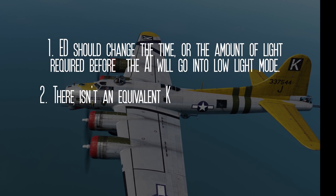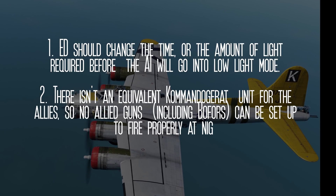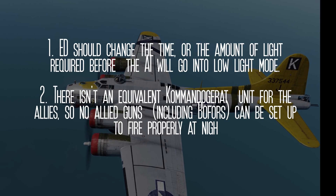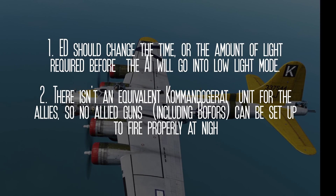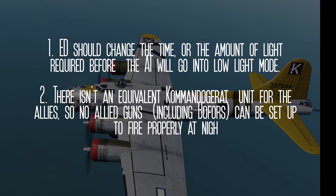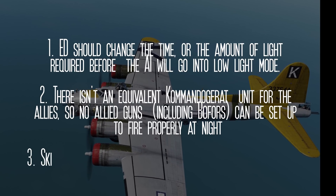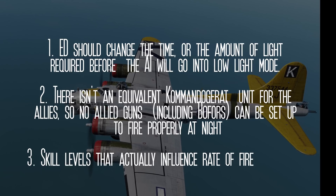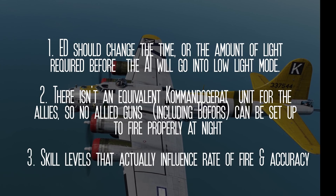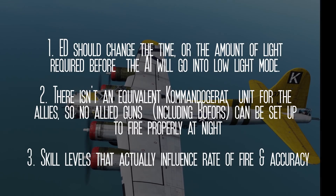Second point: there is currently not an equivalent of the Kommandogerät for any of the Allies, which means none of the allied flak units are detecting at night. This places the allied playing teams at a significant disadvantage after low-light hours. Third point: currently it seems that skill levels make no difference at all. I think the skill settings in the mission editor should significantly affect at least the rate of fire and the accuracy of the gunners.